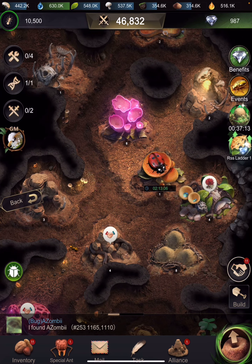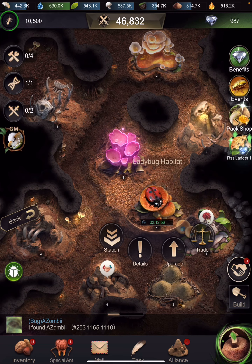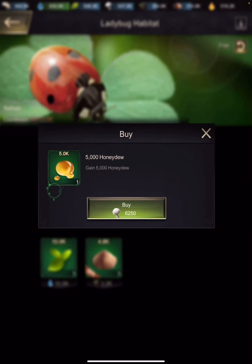The ladybug habitat has a trade feature — if you click on it and select Trade, you can exchange one resource for another. For example, 6.2k mushrooms gets you 5k honeydew. If you're running low on honeydew but have lots of mushrooms, you can swap them. I'm going to do that for sand and leaves too since you go through a lot of those upgrading. You can also refresh and do it again for free.